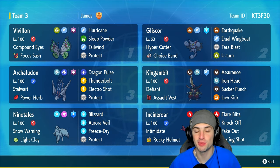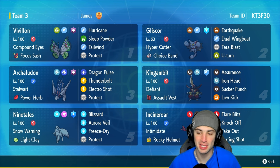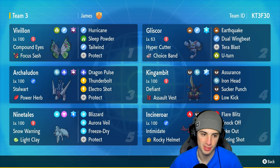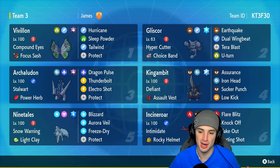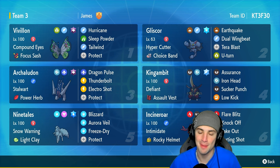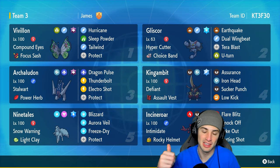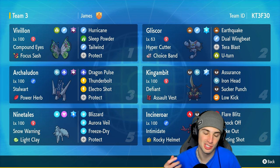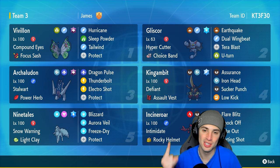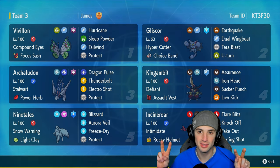A winning record to get this brand new season started off strong. Gliscor with the choice band rocked out using dual wing beat and even terror blast today, doing a ridiculous amount of damage and picking up some big time KOs. Vivillon set up a nice tailwind — we didn't get to use hurricane or sleep powder but you guys understand. The rest of the squad are normal meta Pokemon you've seen plenty of times before. This team was a lot of fun. If you enjoyed the content don't forget to smash that like button, click subscribe, stay positive every day — I'll catch you on the next one, peace out everybody.